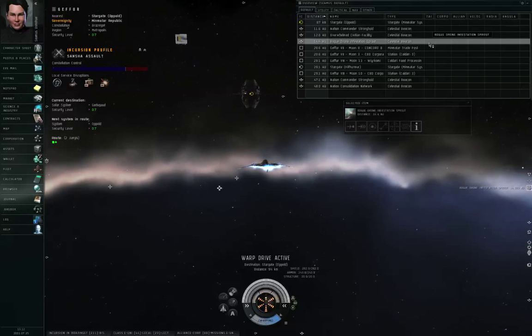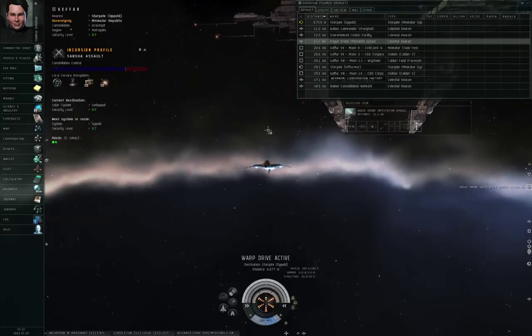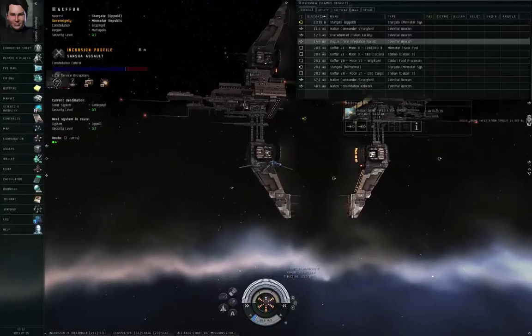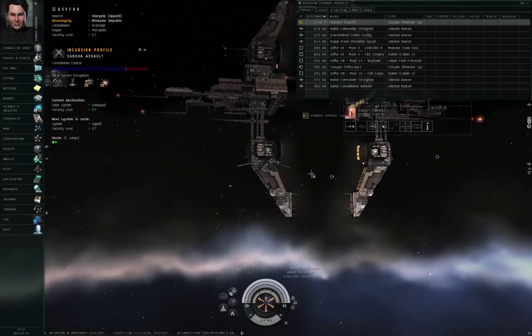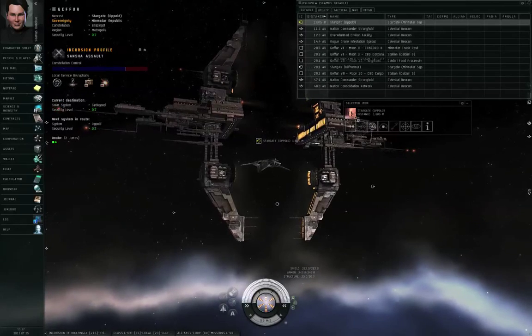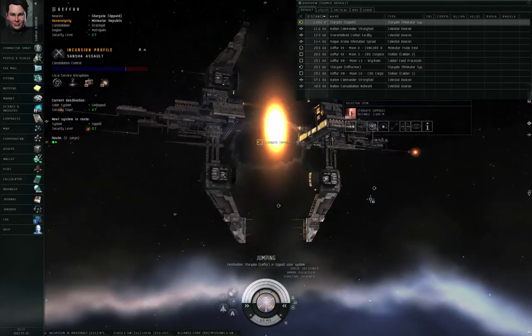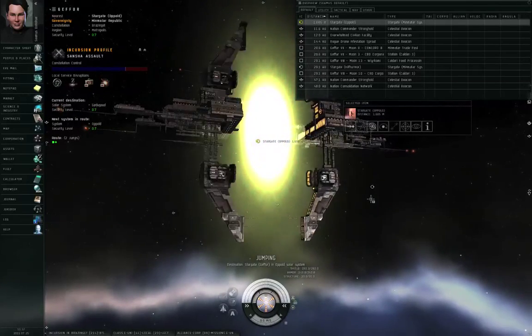You may see other celestial beacons in the system — this one, for example, is a rogue drone infestation sprout. That's a permanent feature of the system that was there before the incursion launched. Don't confuse incursion site beacons with the permanent beacons that are always present in a particular solar system.